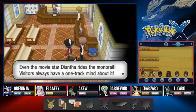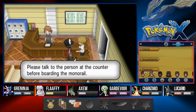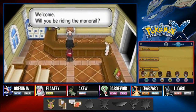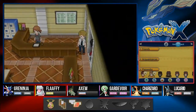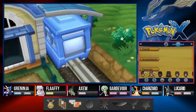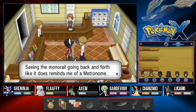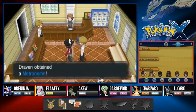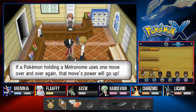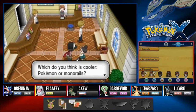Even the movie star Diantha rides the monorail. Monorail! That's from the Simpsons, guys - if you haven't seen that episode, I don't know what you're doing. The NPC says seeing the monorail going back and forth reminds her of the Metronome - and we get ourselves a Metronome item! If a Pokemon holding a Metronome uses one move over and over, the move will power up. She asks which is cooler, Pokemon or monorails - I think both!